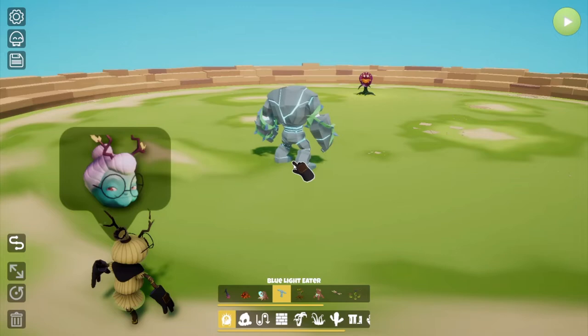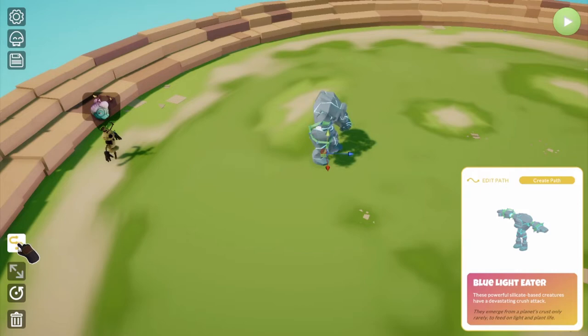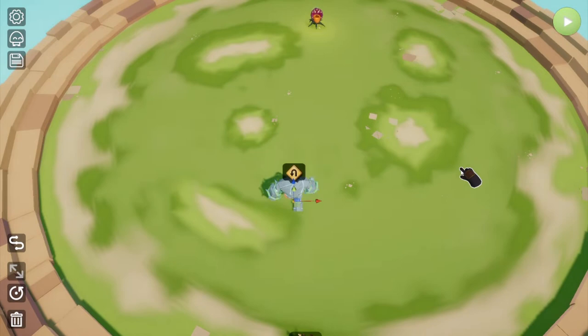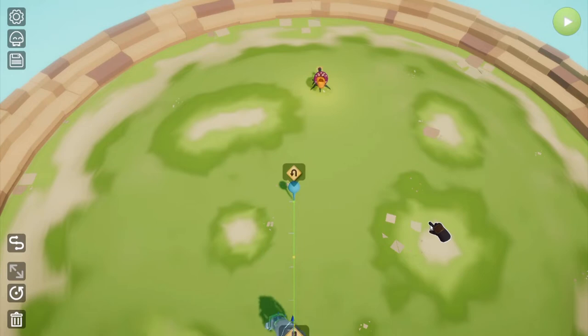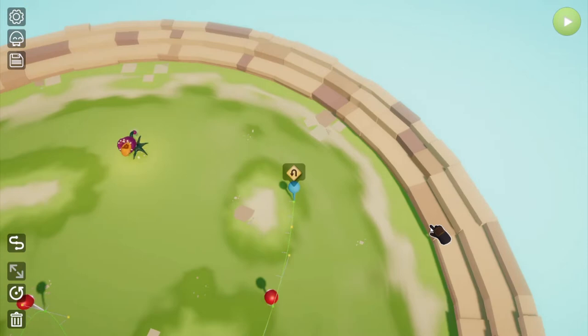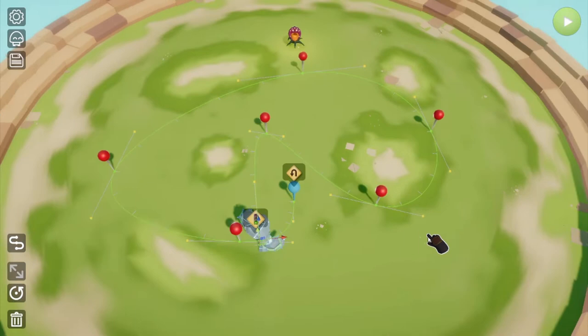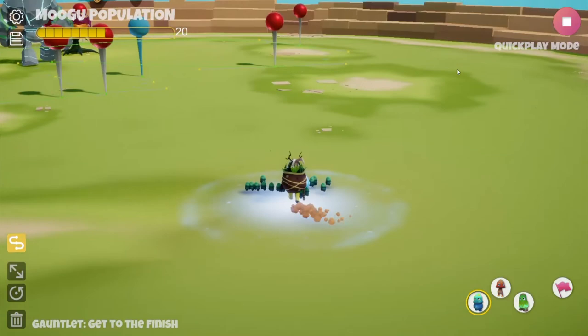Let's take the blue light eater, place it down, and hit Escape. If you select it, you'll see an edit path option. You can also use the Toggle All Paths button to see all monster paths at once. When you click edit path, the WASD keys let you set the path — the monster will now walk back and forth along it. Hit Spacebar to add a new path point, then drag it around. I'll keep going to make a complete loop before it turns around.